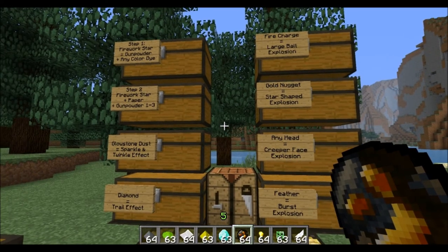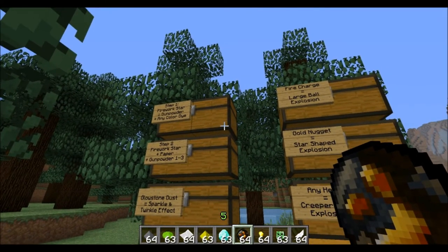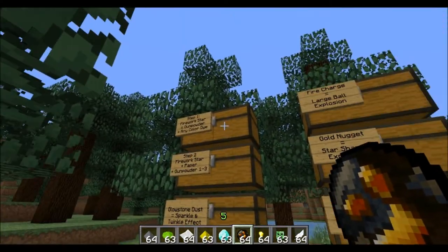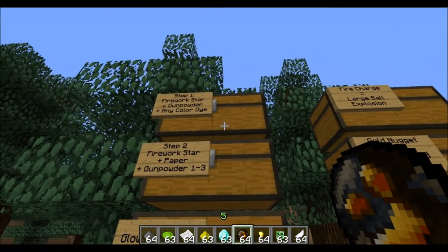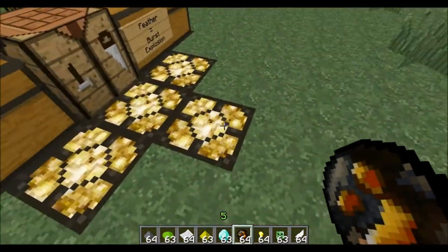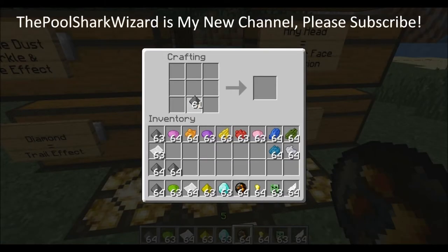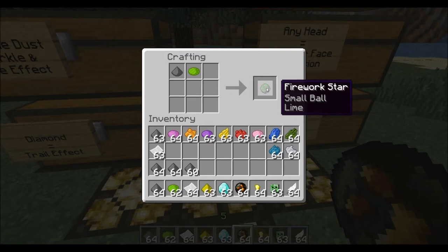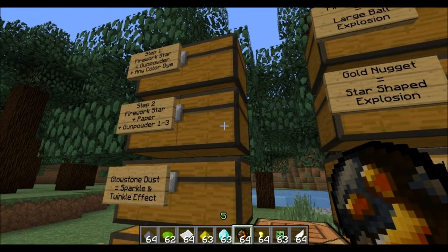There are always two steps to creating a firework: the actual firework itself. Step one is the firework star. To get a firework star, you have to use gunpowder and any color dye. So here's a piece of gunpowder and lime green dye — that gives us a small lime green firework ball. That's the simplest form of step one.